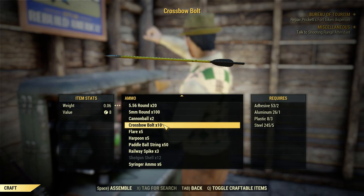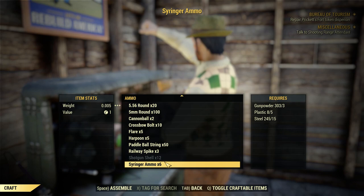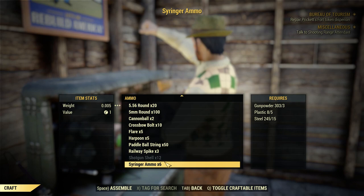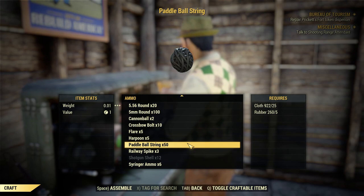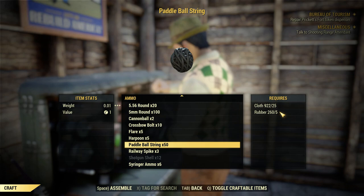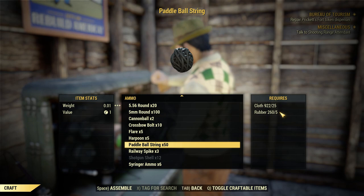The .50 caliber ball ammo, you only save a quarter of a pound. All the other ammos you save at least between 1 to 1.5 pounds by crafting these. So rather than hoard your lead, gunpowder, and steel, go ahead and craft the ammo you need. Another recipe that's actually very profitable is the paddle ball string - it uses cloth and rubber, which I always have too much of. I haven't found the gun or paddle that uses it, but you save a pound every time you craft this recipe. Of course, only if you need it because you can sell bulk resources - you can't sell ammo.